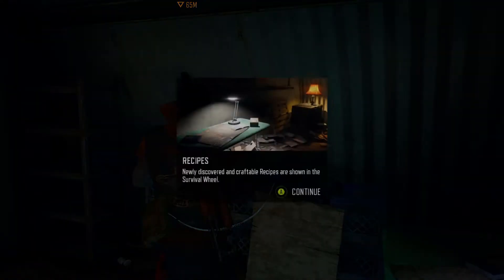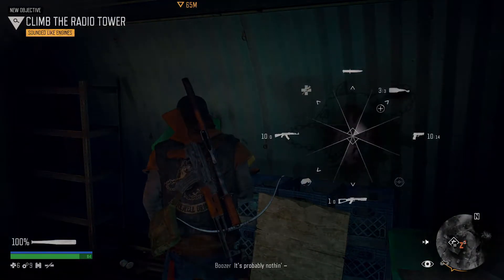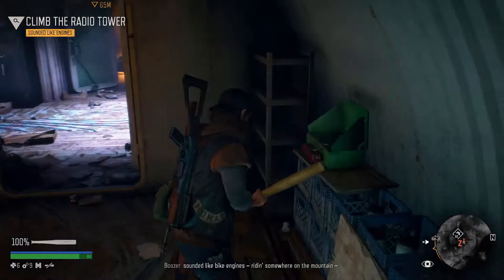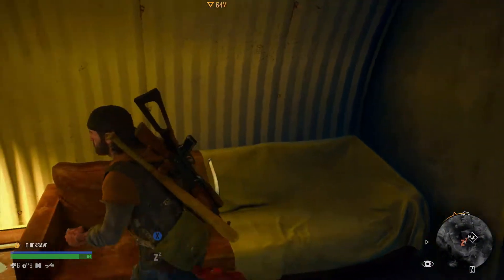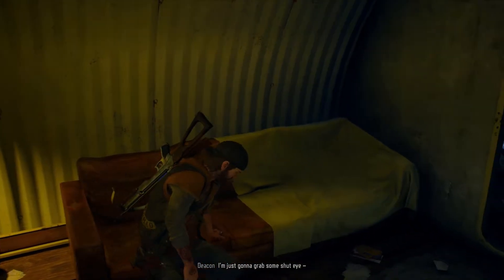Recipes newly discovered in craftable recipes are shown on the survival wheel. Dink, you there? It's probably nothing — sounded like bike engines riding somewhere on the mountain. I just finished clearing the radio tower for Copeland. I'm going to climb the tower and see if I can see anything. Might have a little nap first. Use a bunk at a safe location like bunkers or the safe house to sleep and advance time. Some challenges like infestations can be approached differently depending on the time of day. Progress can be saved when near a bunk — I'm just going to grab some shuteye.